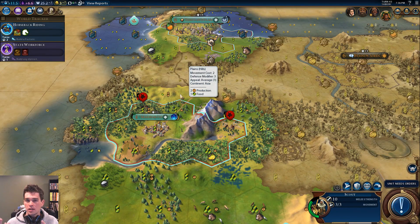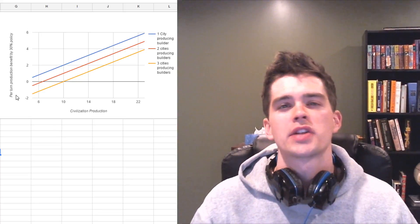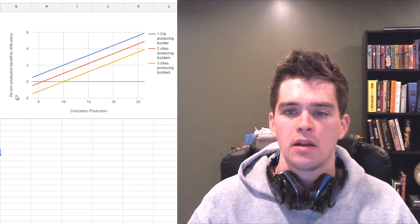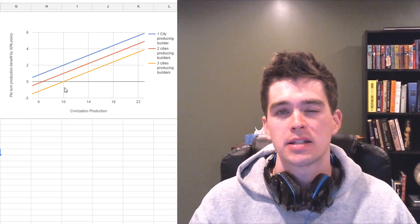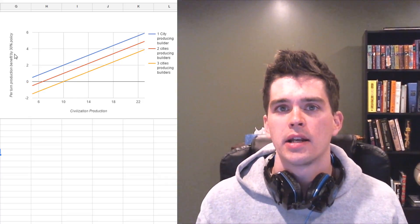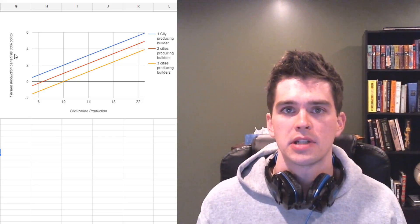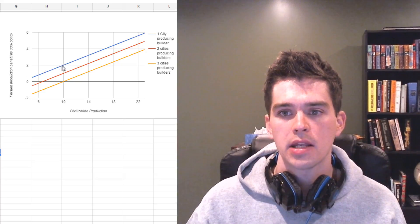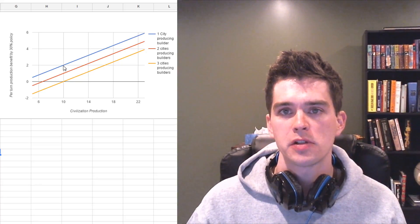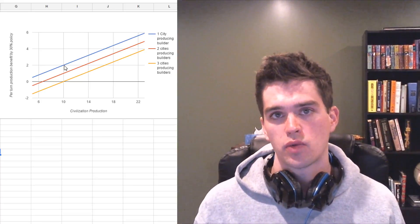So game speed leads you in both directions. There's a lot of math here, so I figured I'd run some of the math and make some graphs to show you. Let's look at the simplest graph first. This graph has a zero if both policies are going to be exactly the same — it doesn't matter which one you pick. Above the zero line depicts a point where picking the 30% production towards builders is beneficial. This is the amount of production per turn net that it's worth.